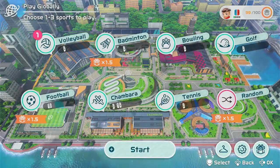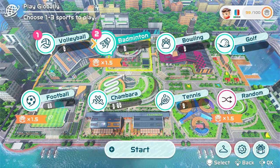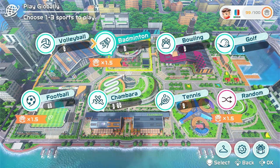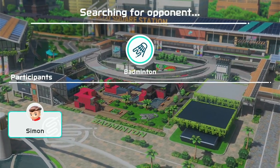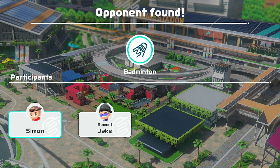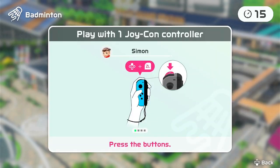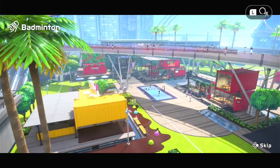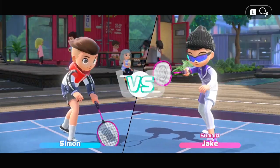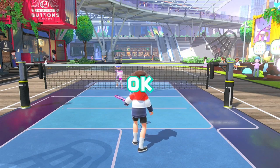It's just giving us a tip on how we can control it. Alright, gonna do badminton - the next sport. We're just searching for our opponents. Now we're going against Jake, and it looks like we have no tutorial for this one, which is good. It's just simply swinging, that's it.